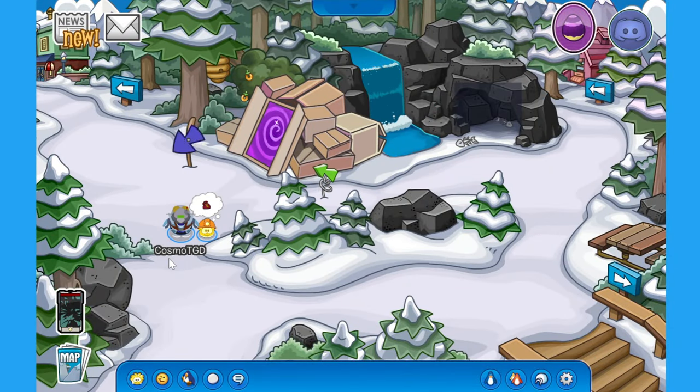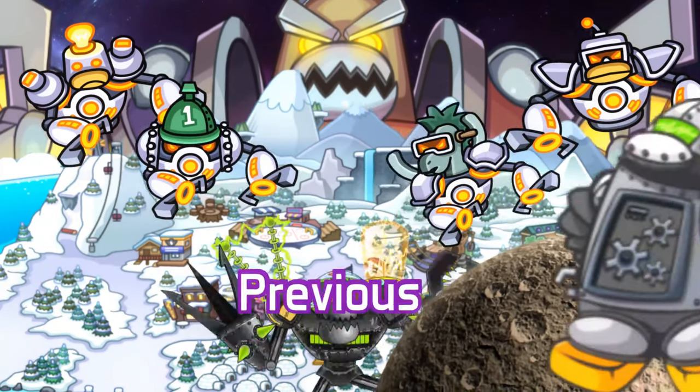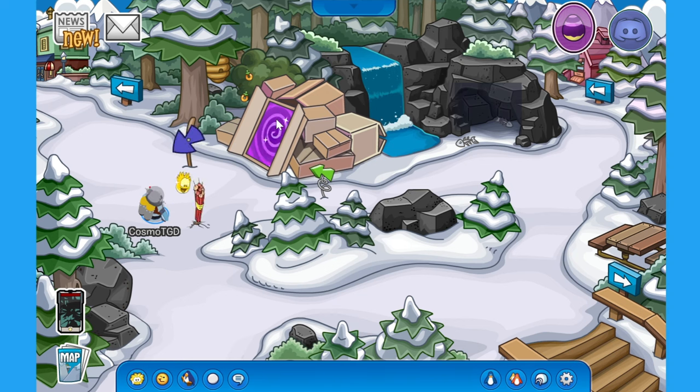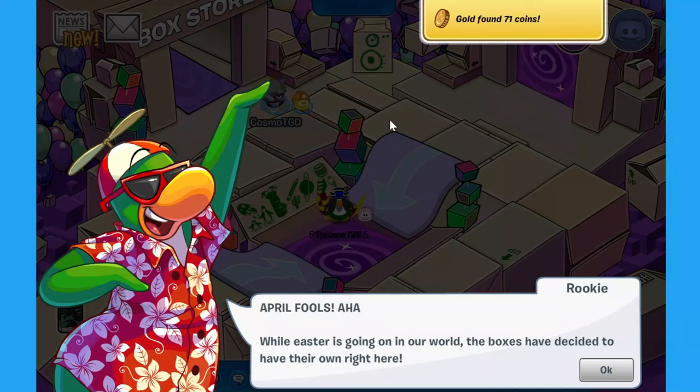Welcome back to New Club Penguin Runner! Today we're going through the April Fool's party — just kidding, anyway. What we have to do here is there's a box that opens to the box dimension in the forest. They've released every April Fool's party with the box dimension doing things, so let's just jump into the box and see what extra stuff there is.